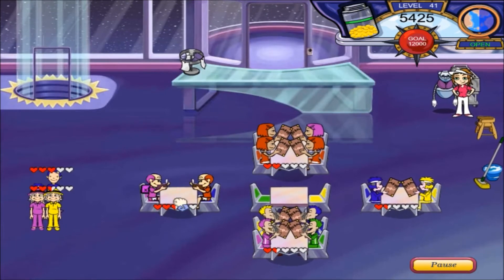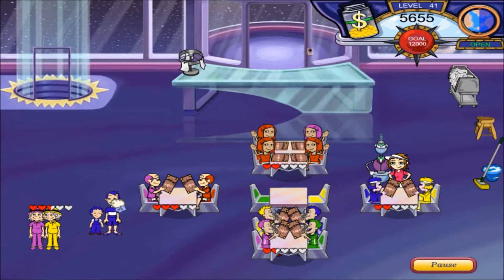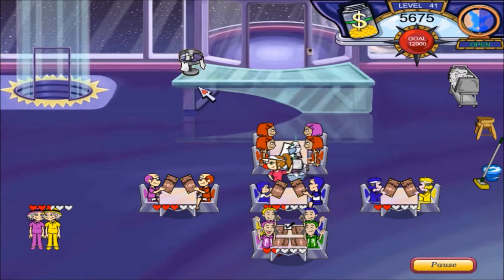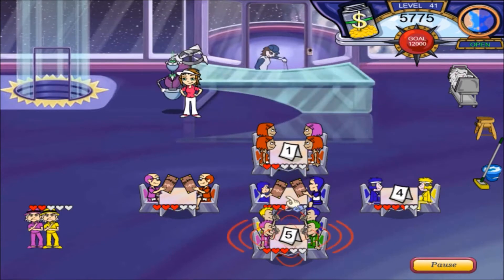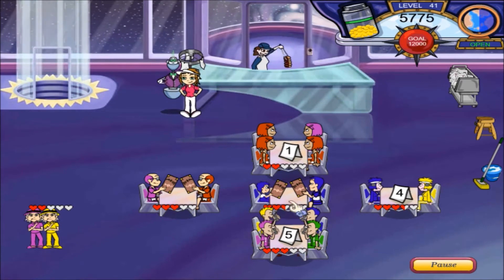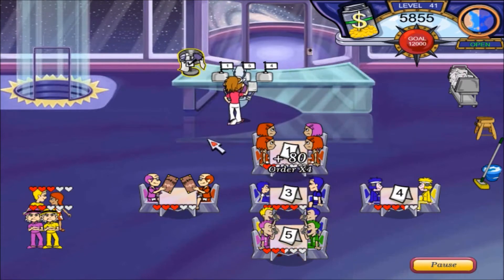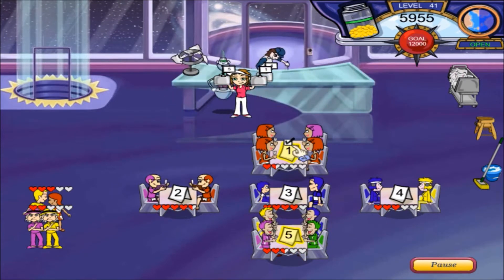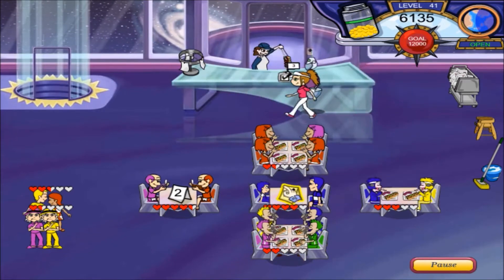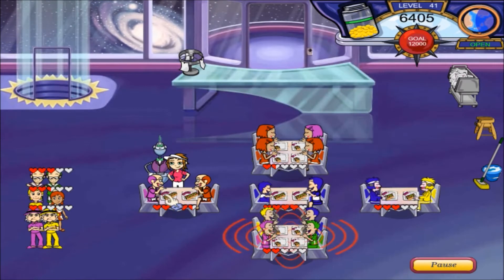Put you guys there — purple — and you guys shouldn't be bothered by them. Just wait for the next orders to come in. You're good — table one and five, there you go. Table four your food, table three your food, table two your food. They're down to one and a half hearts but at least they're patient.